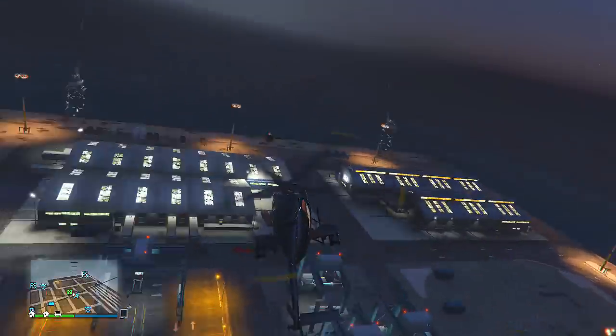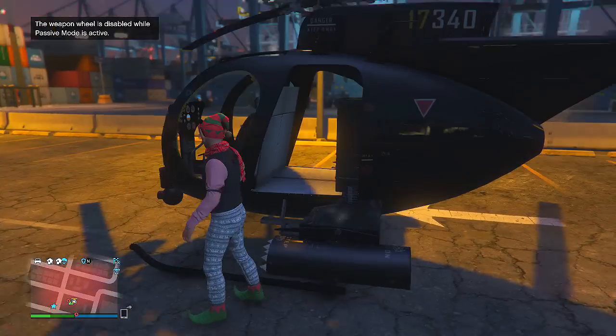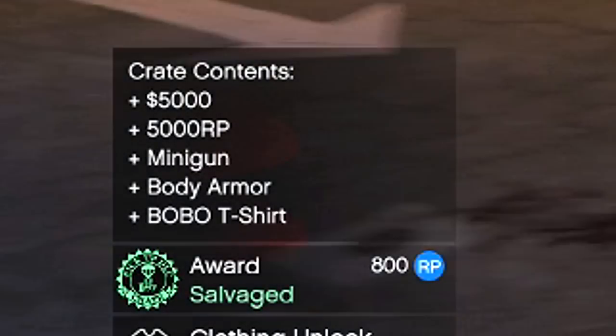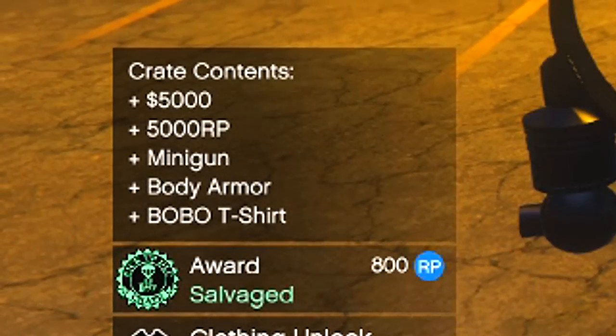Now if I wanted to I could go and have my tea, I could take a lap, I could do whatever I want and still get this easily because I'm the only one in the lobby. I'm going to pick this up now and as you can see I've got $5,000, a minigun, body armor, and a Bobo t-shirt.